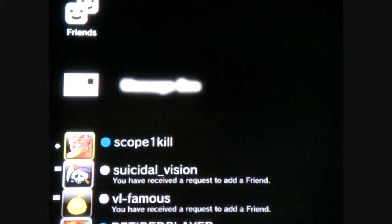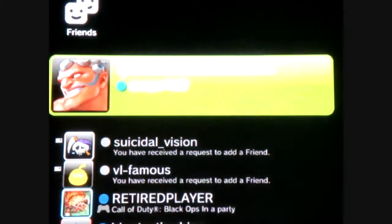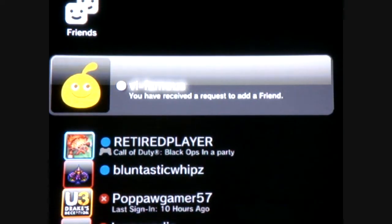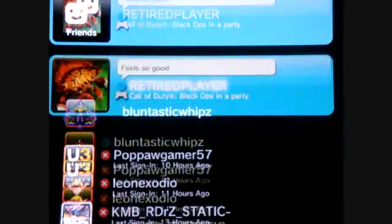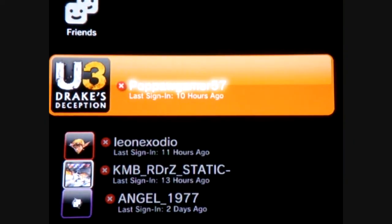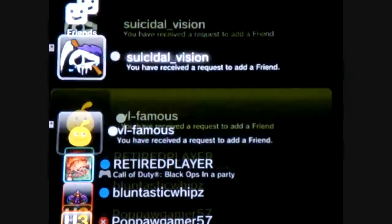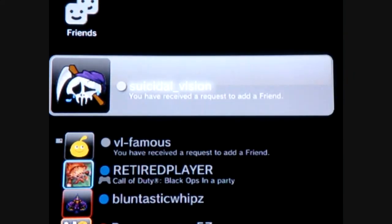A lot of people still don't realize what the dots beside people's names mean. The blue dots mean they're online, the red dots down here mean those guys are offline, and the gray dots mean they want you to add them as a friend.